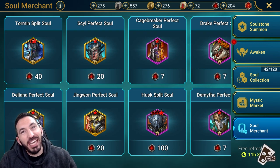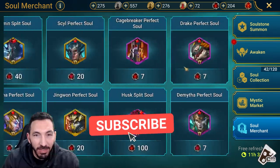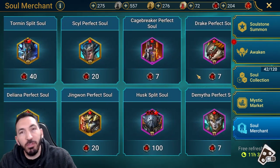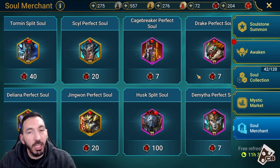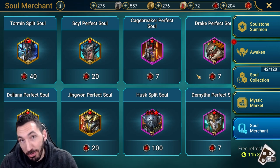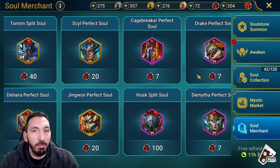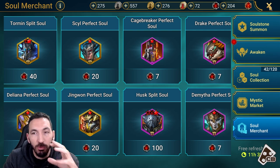Hey guys, Colbert here, welcome back to another video. Today I was lucky enough to get Fellhound in one of these souls, so I was slowly building him up. He's one of those champions where you get him at the beginning of an account through a lucky void shard and can actually use him to farm the campaign — at least the brutal campaign. I was wondering: can I beat the nightmare campaign with Fellhound with the best gear possible?